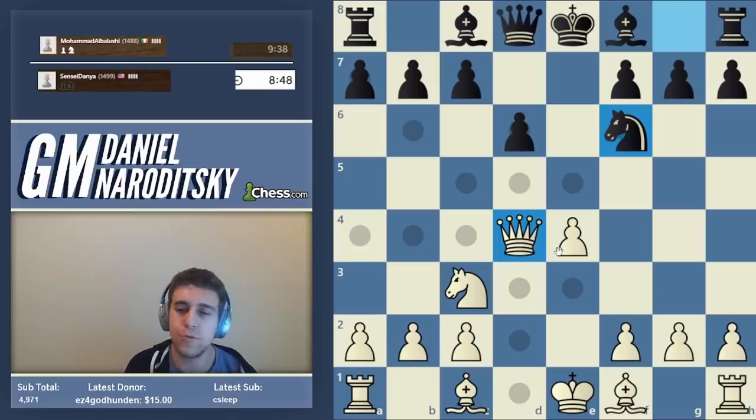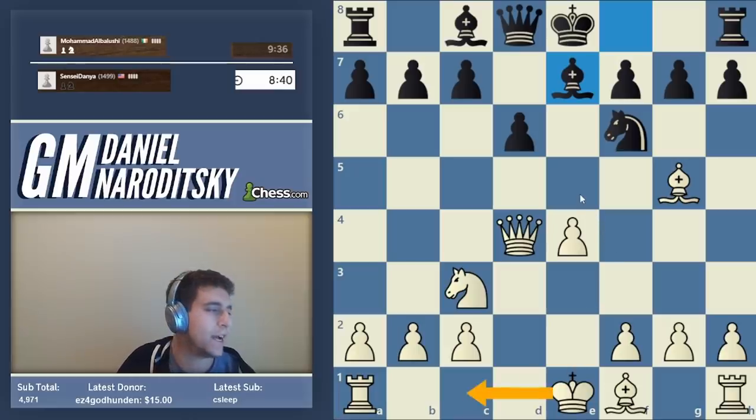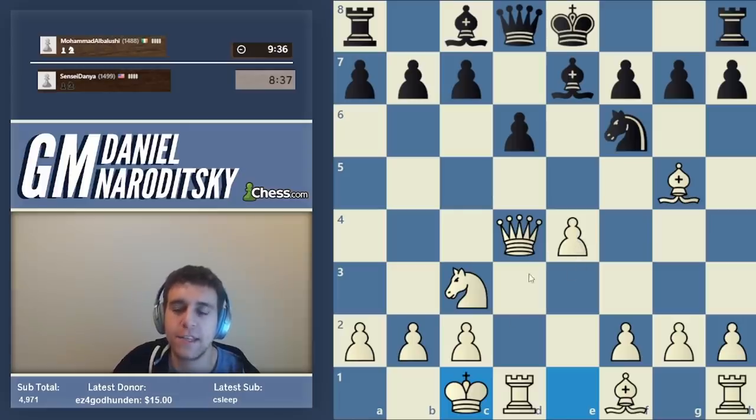How should we continue developing? Where should we position our bishops? Bishop g5 is natural and strong, and since we've already gotten our queen out of d1, it makes sense to castle queenside. The principled path here is to castle queenside and then steamroll black on the kingside and in the center.